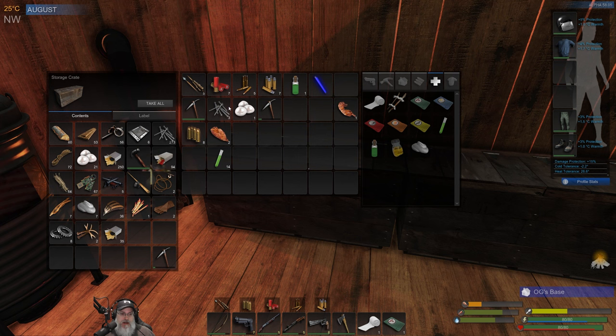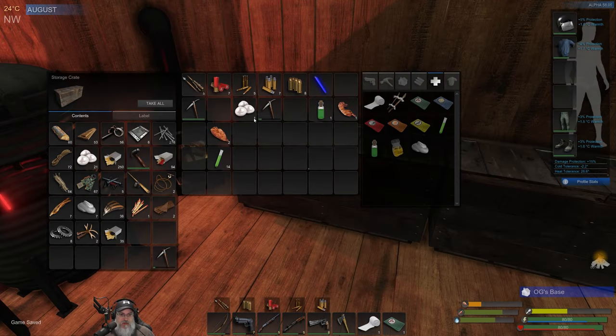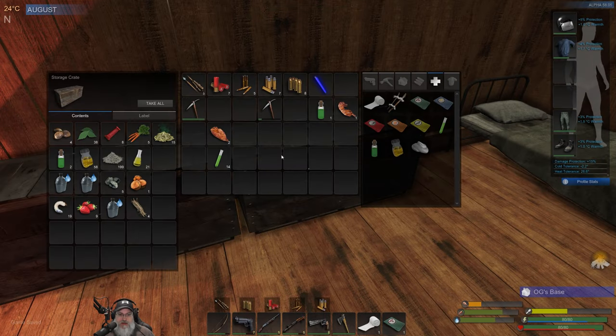Let's put all this stuff back. We have 276 nails — absolutely amazing. Let's put the nines up there. We'll put the pearls in here — we have 22 pearls, so that's gonna come in handy later.